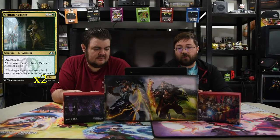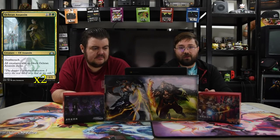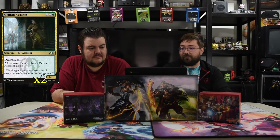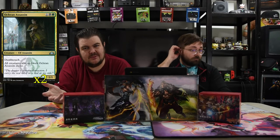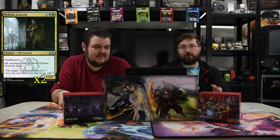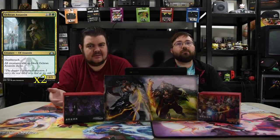Next is the Ochran Assassin — one black and one green, a 1/1 with deathtouch, but all creatures able to block it must do so. If your opponent is holding back their important creatures, you drop this and swing and they have to block with everything. Anything with lure like this is really good because it pulls all their creatures out of the way, especially on an alpha swing. And with Hooded Blightfang out, swinging into a planeswalker means it dies.